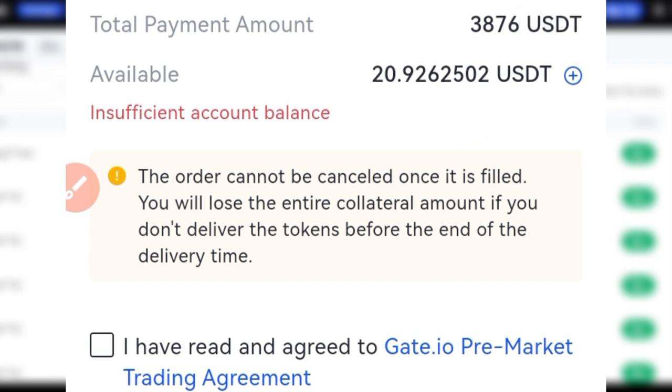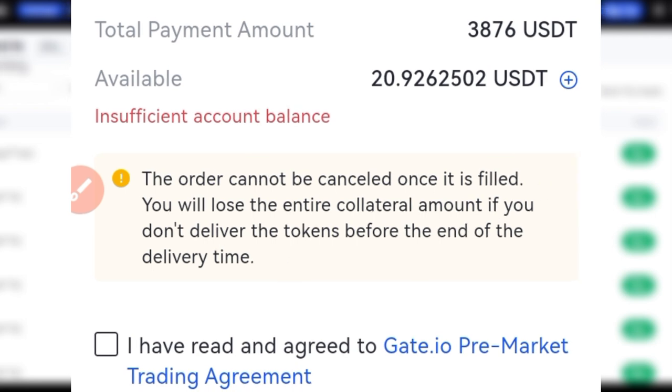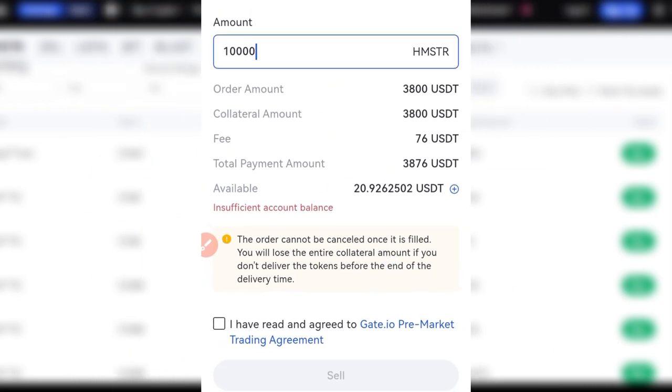I've been doing this with my community — whenever we have new listings on Bybit, we trade them and make some profit. If you want to join us on Telegram, on the day of the Hamster listing we are going to be trading live. We did it with NOT coin, and we'll do it live on the day Hamster is listed on these exchanges. Be very careful with pre-market trading — don't go and try to sell what you don't understand. If I sell 10,000 tokens and the airdrop gives me less than that, whatever collateral I'm using will be gone and I'll be on the losing side.